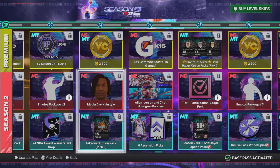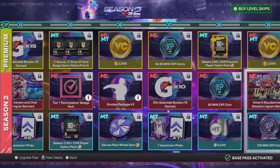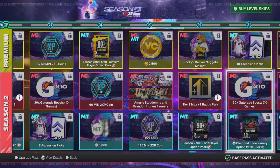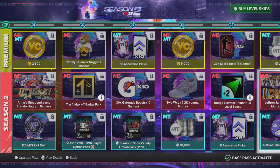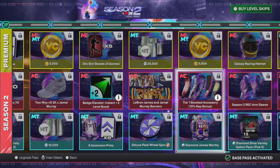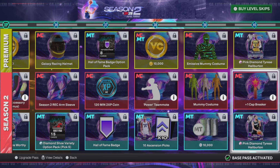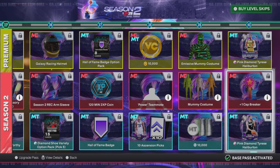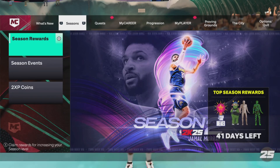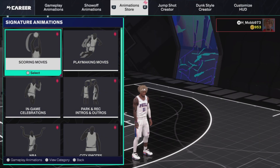This emote might be a Jimmy Butler reference, not sure. The tier one and tier two Gatorade — yeah, that's fire. The tier two max has the two-way wavies badge elevator, and I need that — you get it at level 33. There's a 15% sleeve at level 36, some mummy costumes, and a plus-one cap breaker. I definitely need that cap breaker.